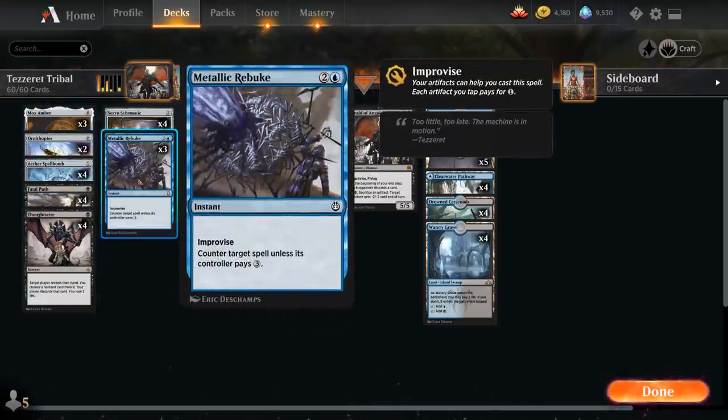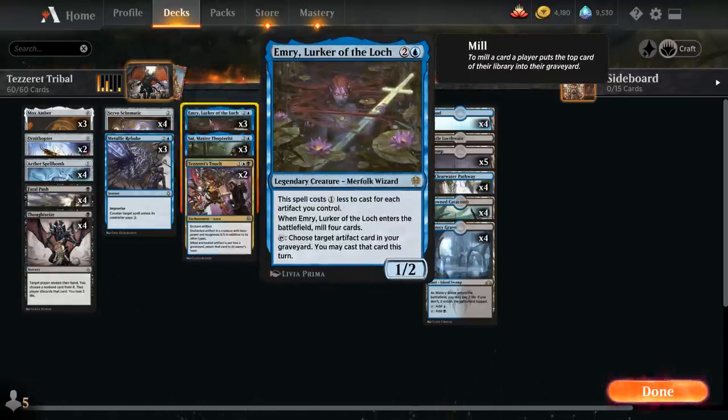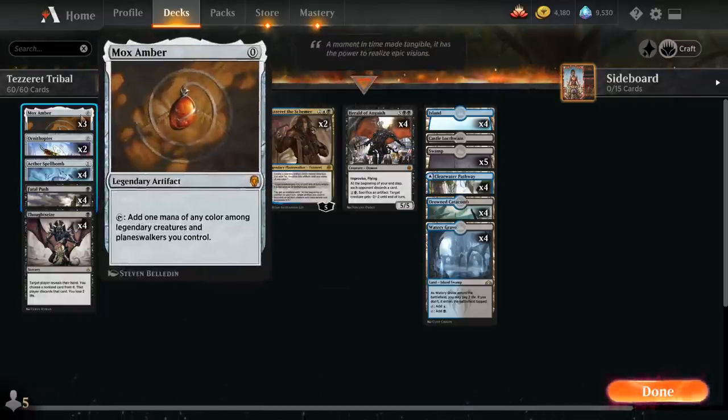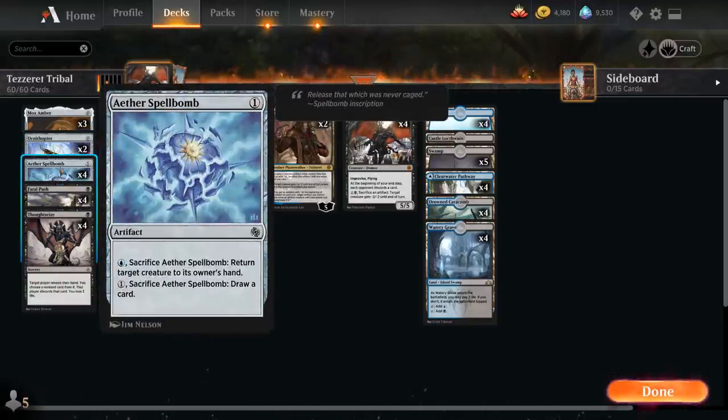We've got the full playset of Emery, which can often be played on turn 2 thanks to the 1-mana discount for each artifact in play. When Emery enters the battlefield we mill the top 4 cards of our library, and we can tap Emery to choose an artifact in our graveyard to cast for the turn. This is great with free spells like Mox Amber and Ornithopter, but also nice with Aether Spellbomb, since we can play it for 1 mana and either bounce a creature or draw a card.